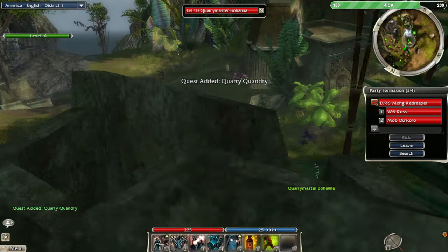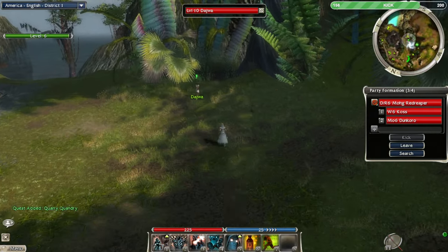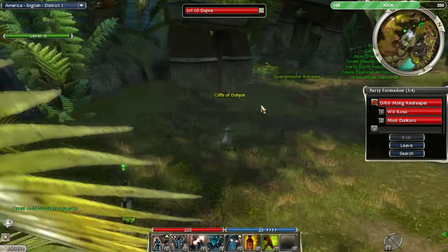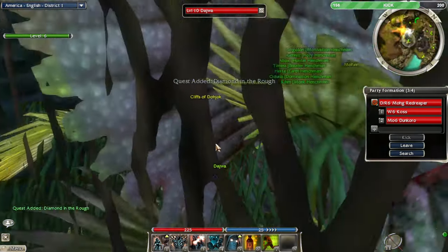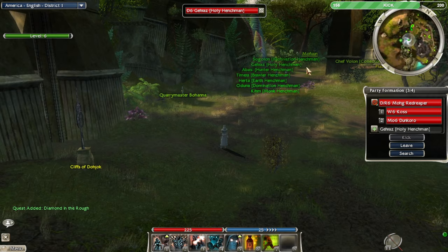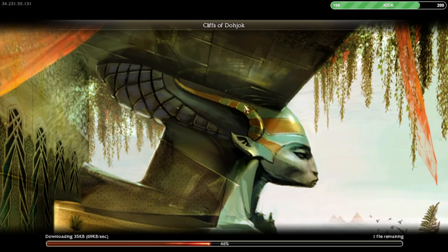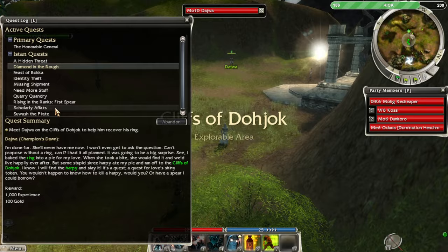We got a new quest, and another one over here — we end up getting more quests than we have time to complete. There's no Sunspear points on that one, but the experience isn't bad. I'll just pick them all up and do it all. We don't need the monk — let's bring Earth or Domination. Let's bring Domination for that mesmer support.